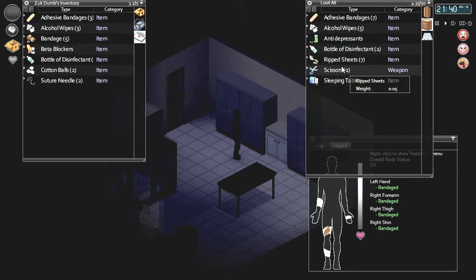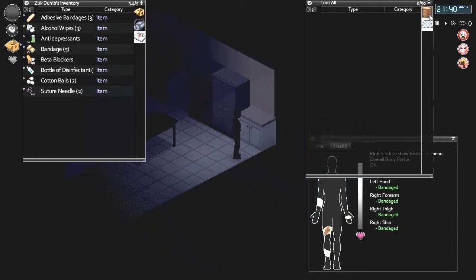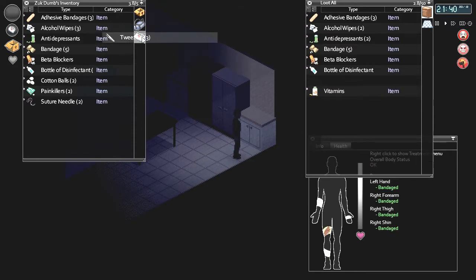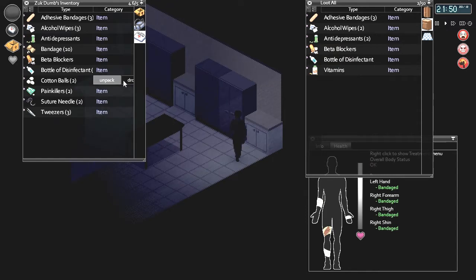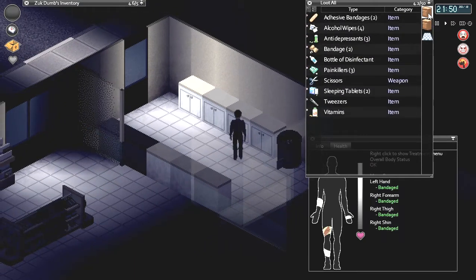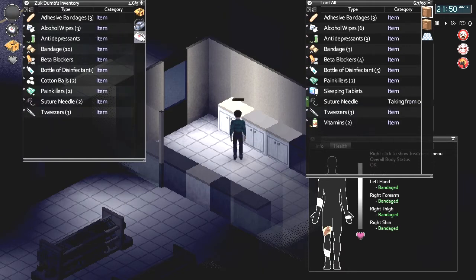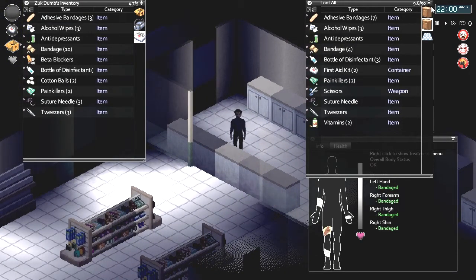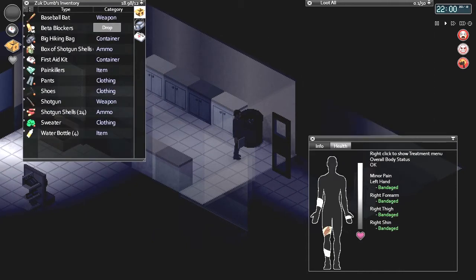I'll grab one of them for myself. Antidepressants. I want more painkillers. Oh, tweezers — that's something I do need. And more band-aids. Let's just go out here a minute — I wouldn't mind getting some more cotton balls. I'll take another suture needle. I want cotton balls — do you only find them in first aid kits? I guess so. That's good, I now have a nice little first aid kit to go in my backpack.